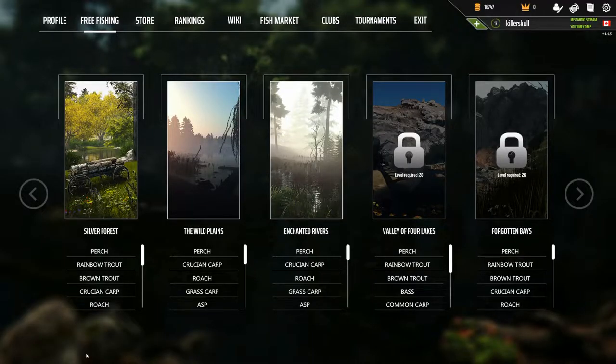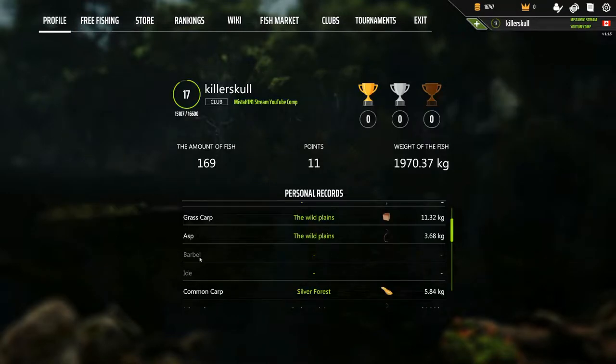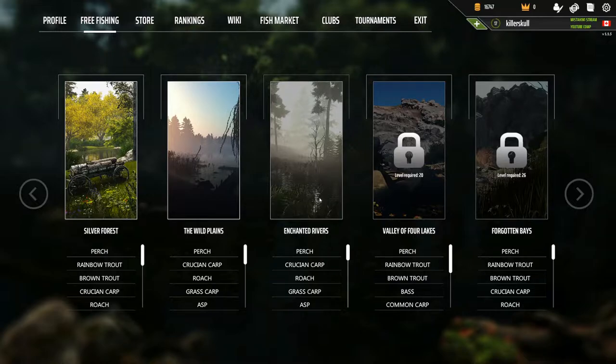Hello everyone, welcome back to another episode of Professional Fishing. Today we're going to head back to Enchanted Rivers and try to catch a barbel — I have not caught a barbel before. We're also going to try for other small fish like roach, asp, maybe ide or something.